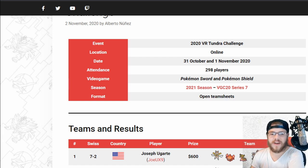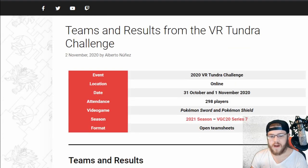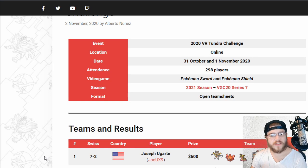It was almost 300 players — 298 players. It happened last weekend. It's the Victory Road Tundra Challenge, Season 7, pretty cool stuff. It was an open team sheet format. Nine rounds — that's a pretty big tournament. So let's look at it: 9 rounds and then top cut.